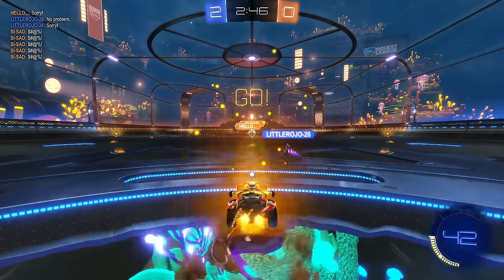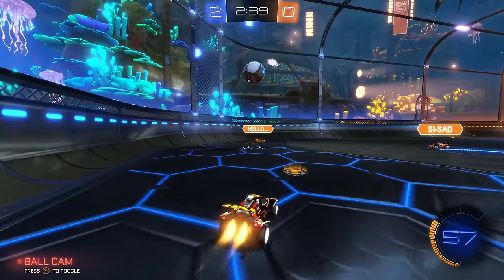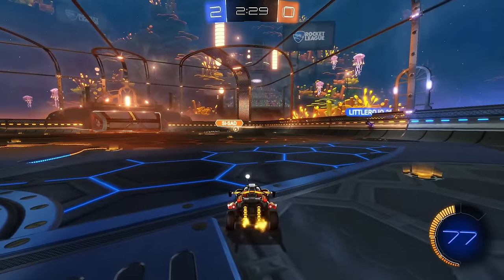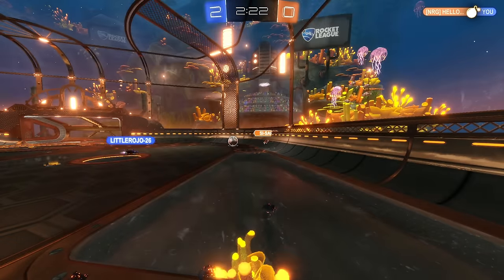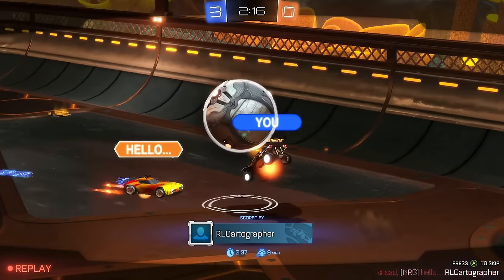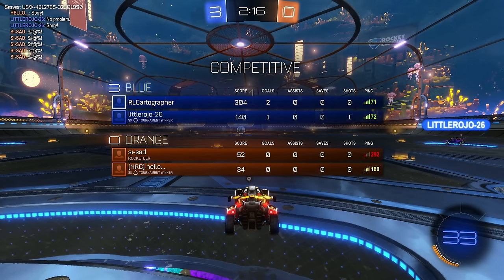I'm guilty of over-predicting myself, even at Supersonic Legend. The reason that kickoff failed for him was because when going straight towards the ball he tried to adjust with his flip — it's harder to time your flip if you don't line up your direction onto the ball first. What you want to do is adjust your turns on the kickoff, pointing your nose in the direction of the ball.